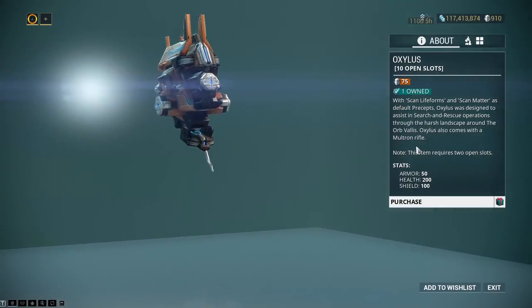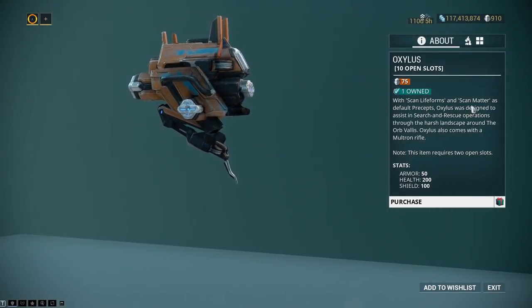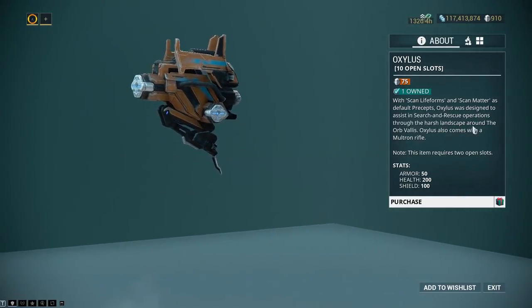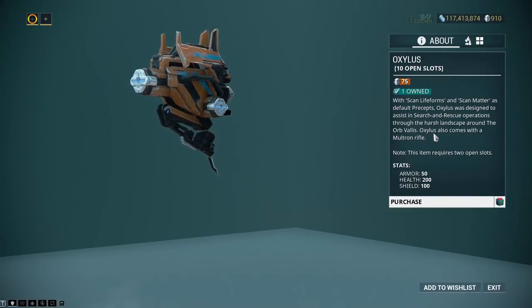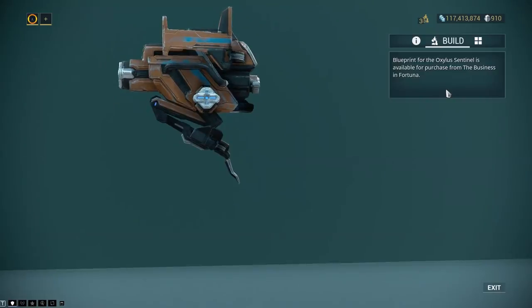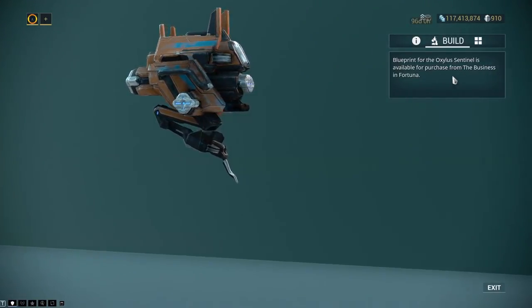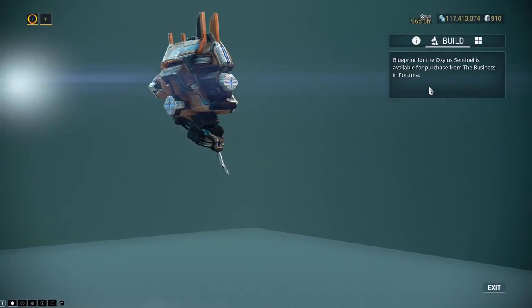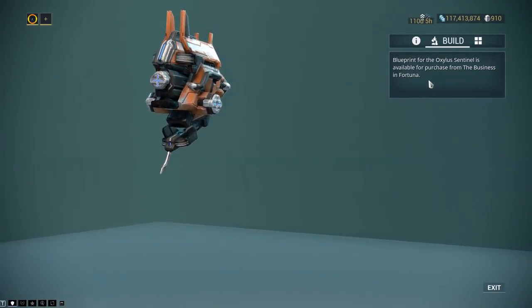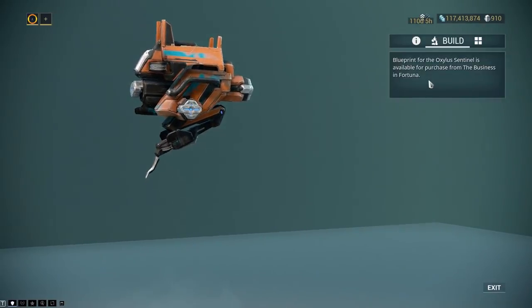There's a new sentinel that will scan life forms and matter by default, designed to assist in search and rescue — great for some of the new features. The downside is that the blueprint is going to be from the Business in Fortuna. I was hoping the weapons wouldn't be locked behind Fortuna standing, and I'm glad they aren't, but sadly the sentinel is.